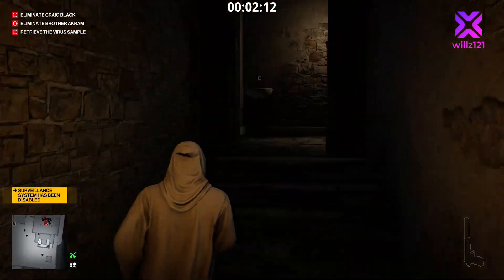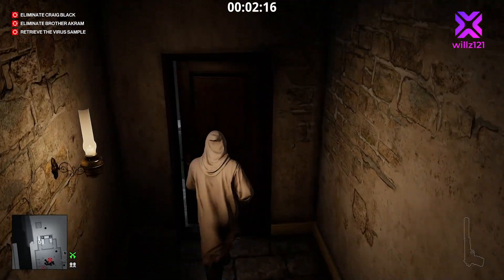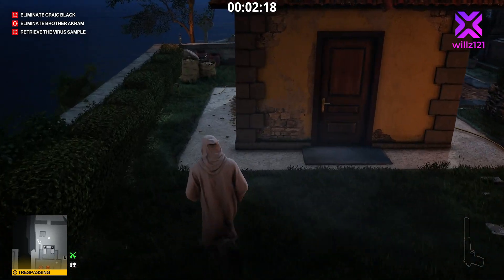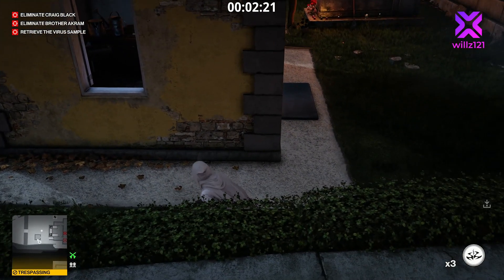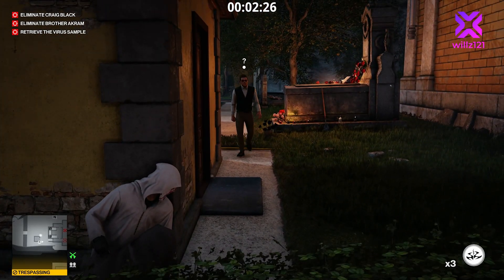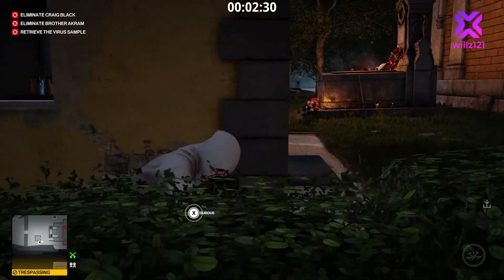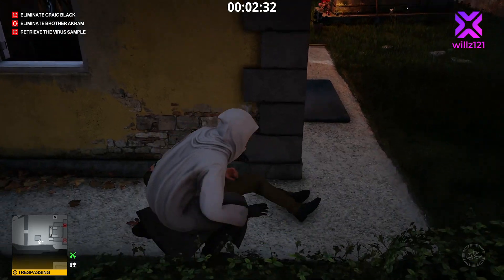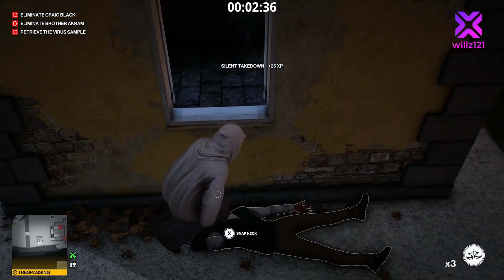Go up the stairs and prepare the escape. We need to kill Craig Black in the crypt and then drag him up to the grave. Sprint all the way up, go around to the left-hand side, swap to your coins, and knock out this church warden. Throw the coin against the wall, press against the wall, then subdue him around the corner. Hide his body — we don't want to disturb the other NPCs moving around. Dump his body, but don't put it through the window or you will be spotted.